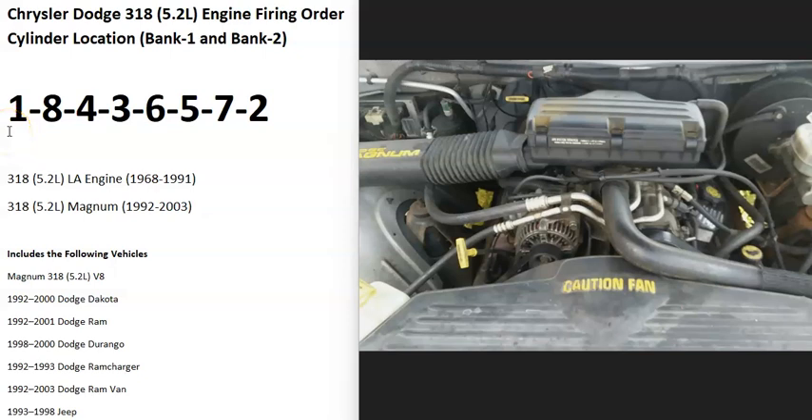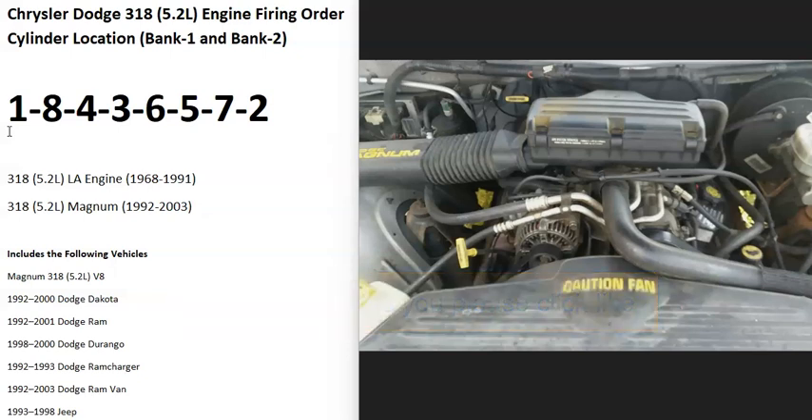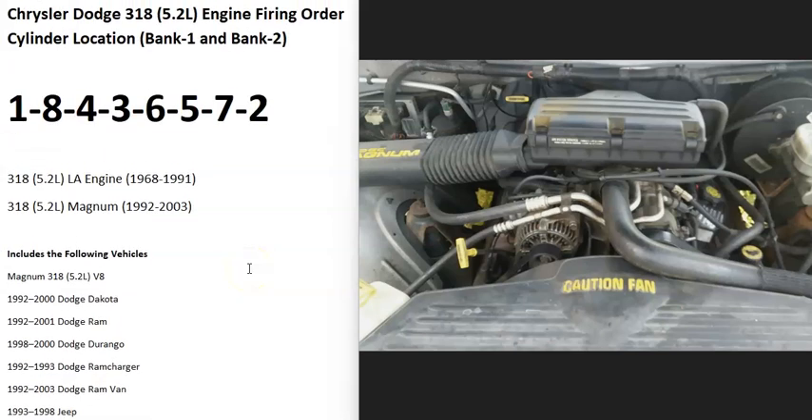Hello all. If you have a Dodge 318 5.2 liter engine and you need to know what the firing order is, the cylinder location, and which side of the engine is bank one and bank two, I thought I'd make a quick video and go over this. This is going to include the LA engines and the newer Magnum engines, and many different cars, trucks, and vehicles, as this engine was used in quite a few vehicles over the years.